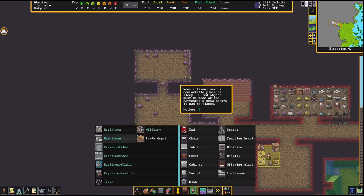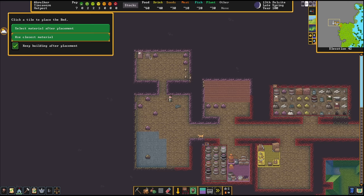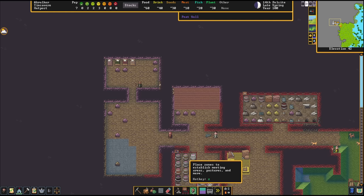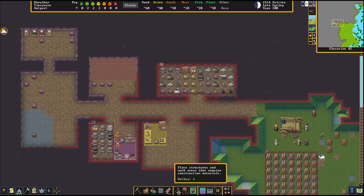My dwarves are still hanging out outside — probably cranky about sitting in the rain. We need to set up a meeting area. Using zones, we select a meeting area and put it in the main hall — tables, chairs, a place to hang out. I'm also going to make this a dining hall. Masterpiece cherry wood bed has been made — speaking of beds, our dwarves don't sleep anywhere. Let's build a dormitory. We'll make a little hallway with beds. For right now, a dormitory is fine this early in the game.